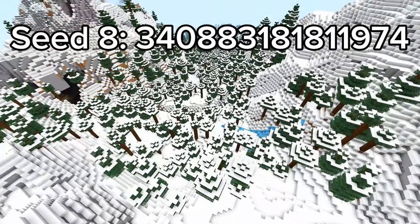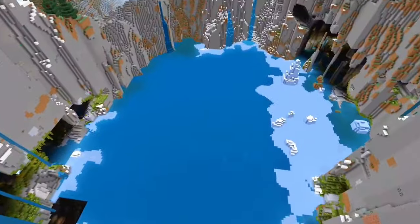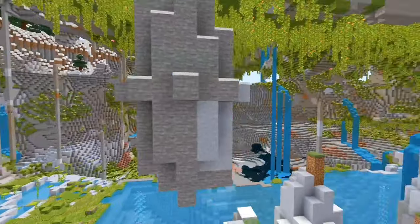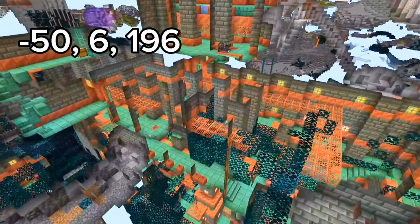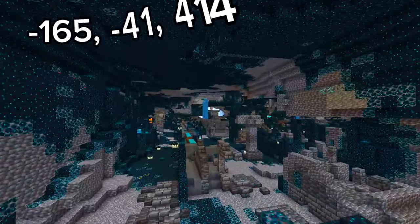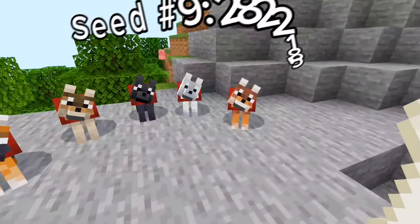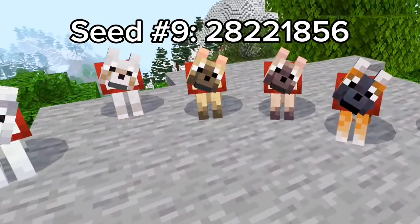Seed number 8 spawns you next to a snowy taiga, but right next to you there is a huge lake surrounded by snowy mountains. The mountains even have cracks with exposed lush caves. Not too far from this cave is a trial chamber, and if you go a little further you will find an ancient city.